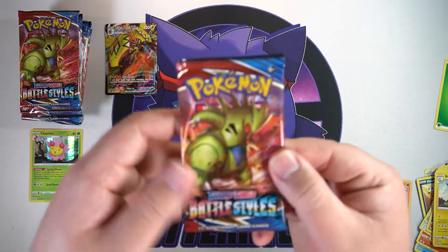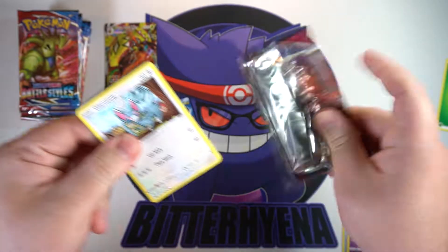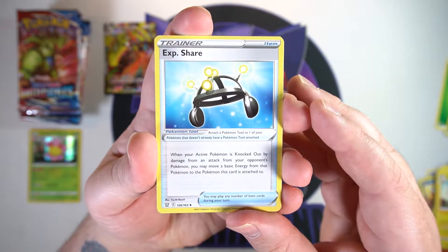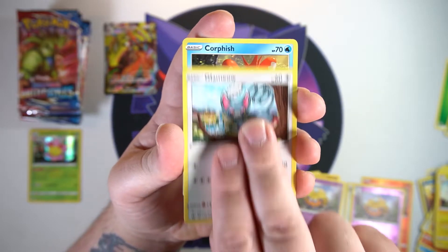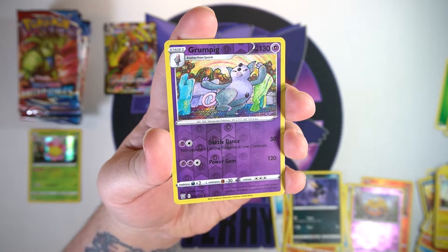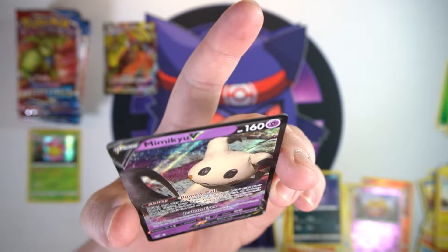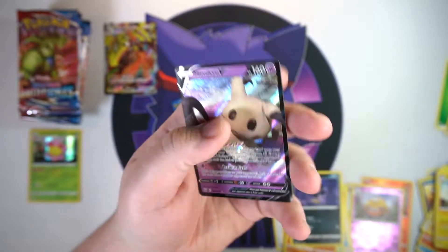Let's get into another pack of Battle Styles, see what we can do. I am seriously hoping to pull the gold Level Ball - the golden Houndoom would be sweet. Have not pulled one of the gold Pokemon in English. We got a Glameow, a Corphish, a Scatterbug, a Cubone, a Murkrow. Our reverse is a Kommo-o Grumpig - not bad. And on the end we got a Mimikyu V! That is such a cool looking card - it looks so realistic. Very nice, I love that artwork.